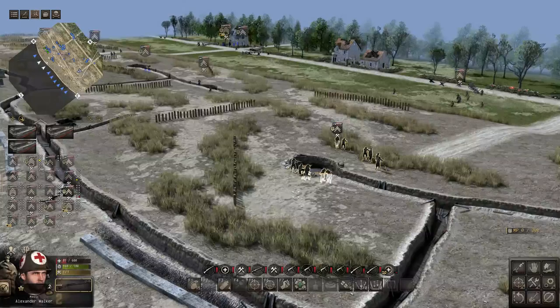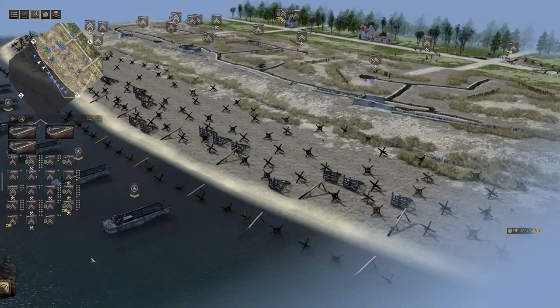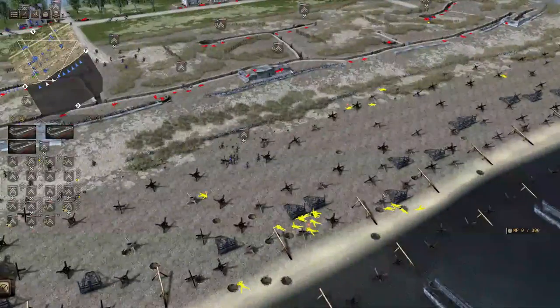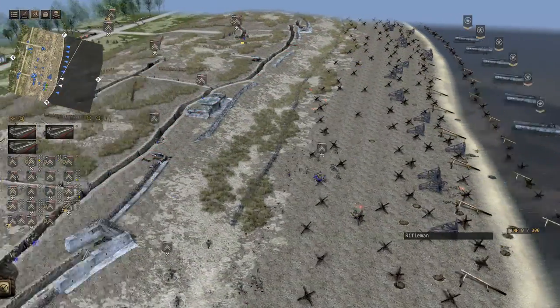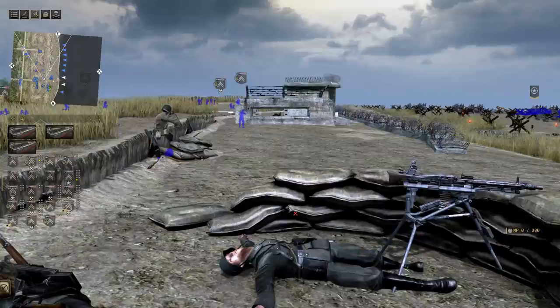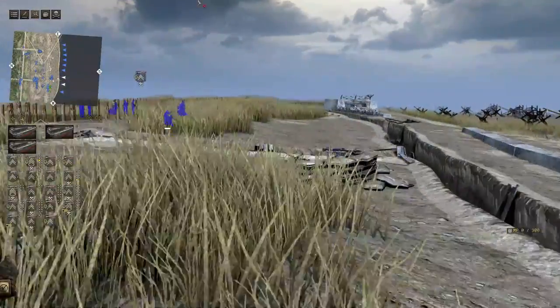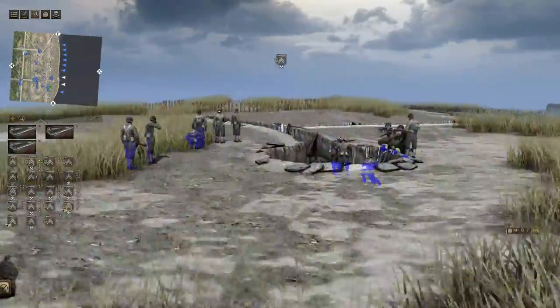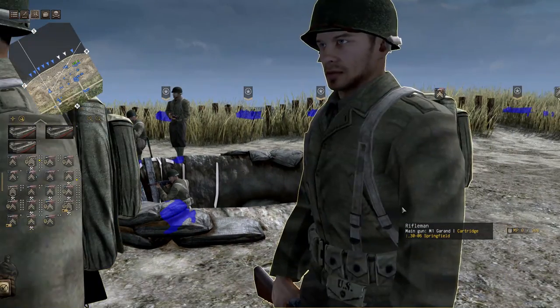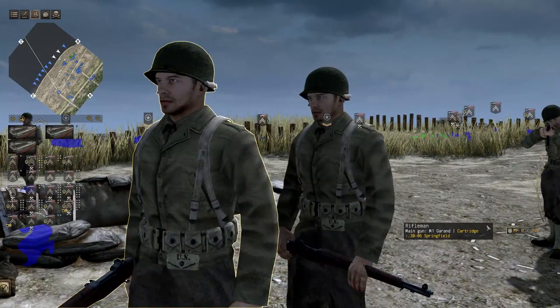Allied losses: only 30 soldiers. Enemy losses: 64. That was not too shabby at all. I did revive a bunch of troopers, which was very helpful. The German defenses here are certainly weaker — I think Omaha Beach is going to be stepping it up for sure. That one will be a lot more challenging. This was like a little prologue to D-Day, a little appetizer.